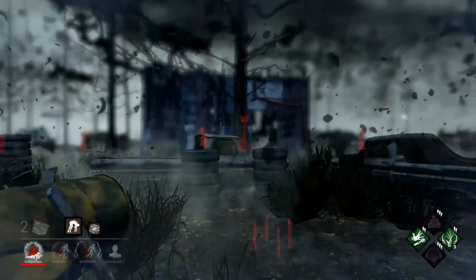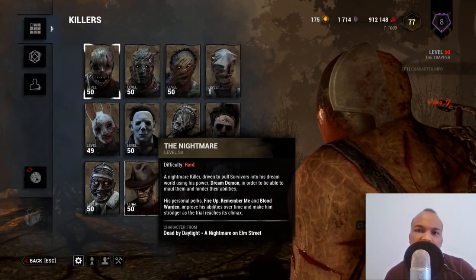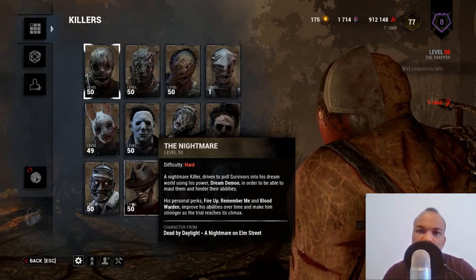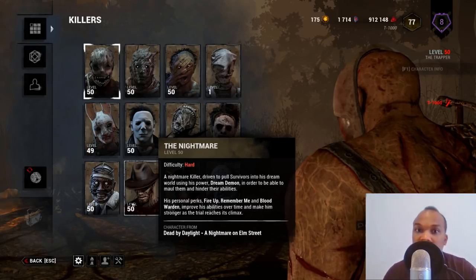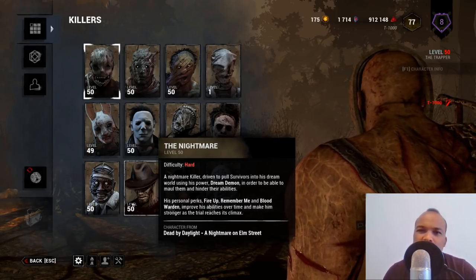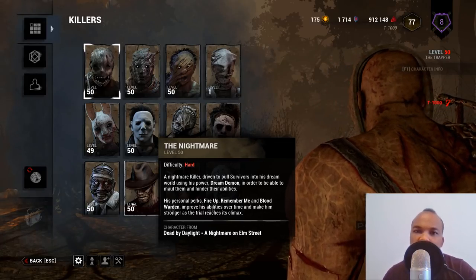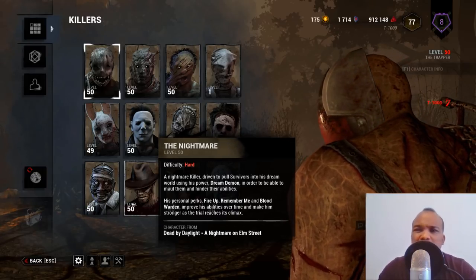The same can be said of the Doctor — once a survivor reaches a certain tier of madness he can track them with his ability. The wraith can cloak, meaning he doesn't need Insidious and can counter Borrowed Time. The chainsaw brothers can instantly down survivors so they don't need No One Escapes Death. The trapper's trap-laying ability can't substitute for any of these.